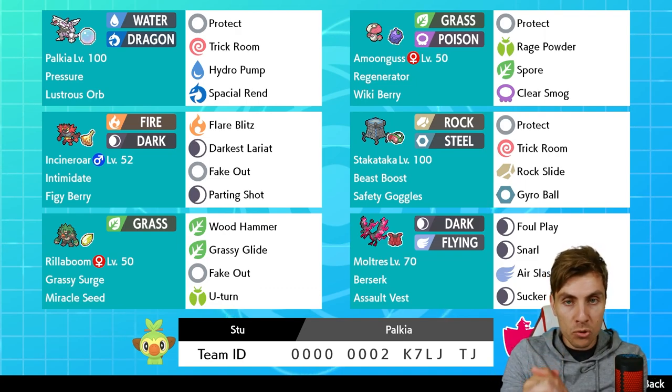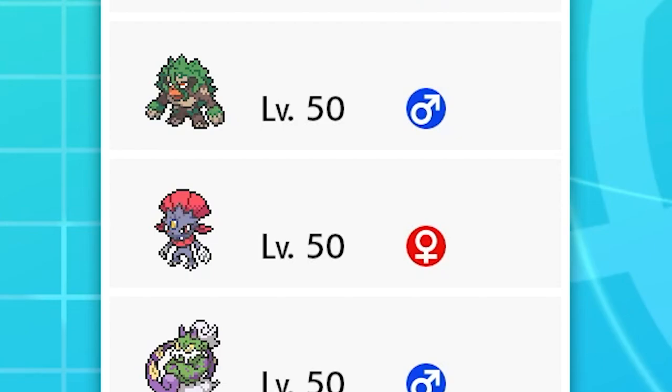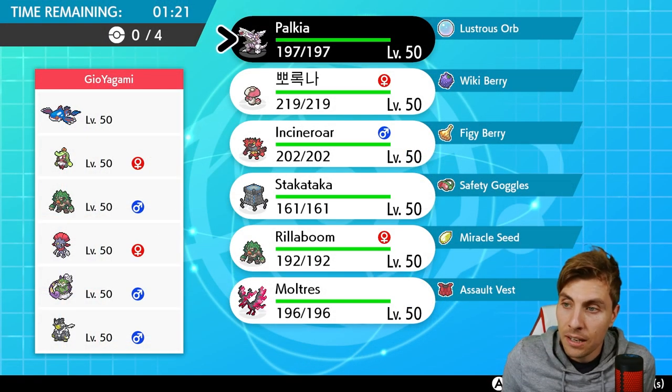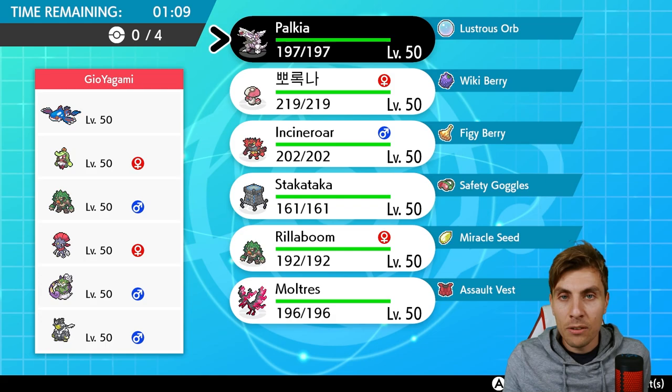All in all, this looks like a really fun team and I'm looking forward to diving in today. Sitting back and jumping straight into Game 1 - first up we have a team of Kyogre, Zeraora, Rillaboom, Weavile, Tornadus, and Urshifu. This looks pretty scary. It looks very familiar - I think it might be Santi's Players Cup team, though I'm not certain.